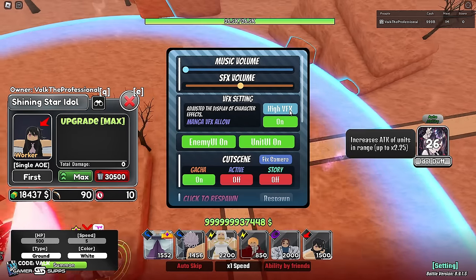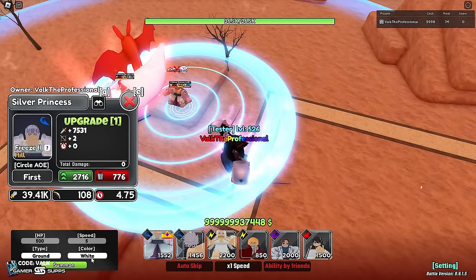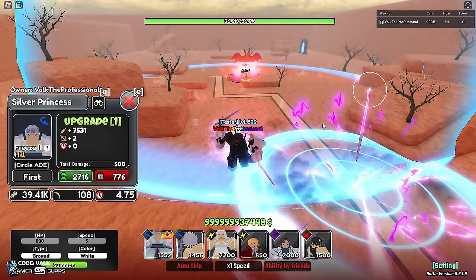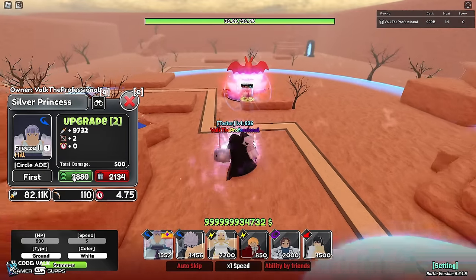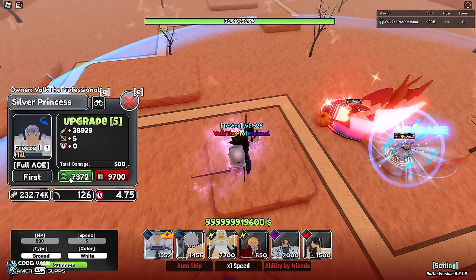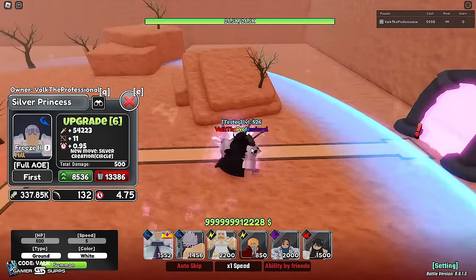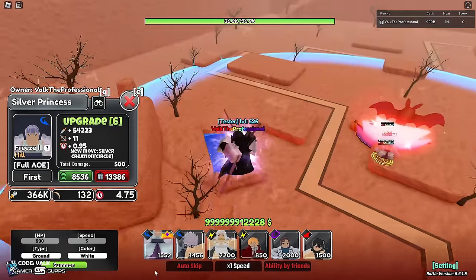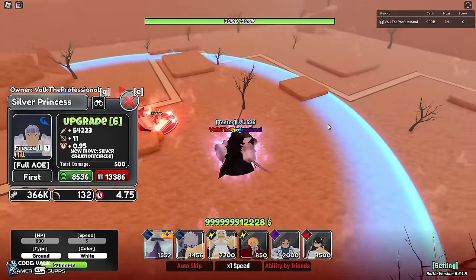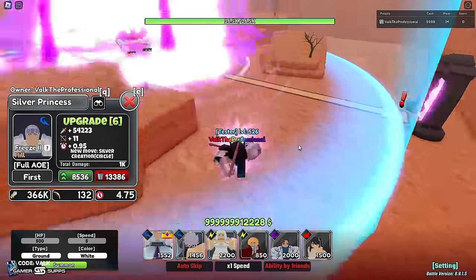I recently got into Ragna Crimson because I knew this update was coming, so I wanted to watch the anime — it's actually pretty dope, highly recommend checking it out. So let's see the animations. She summons a whole bunch of swords. The full AOE hits on upgrades four, five, and six — it goes up to 338k, 4.75 second full AOE. The range is nuts, which is good for hill units.